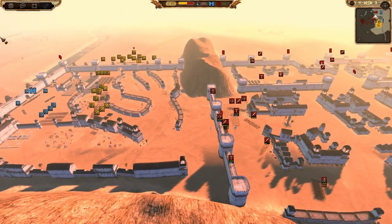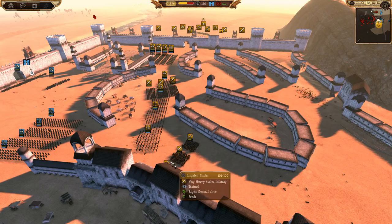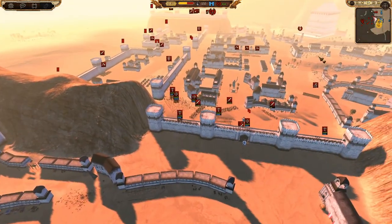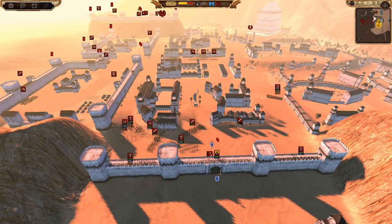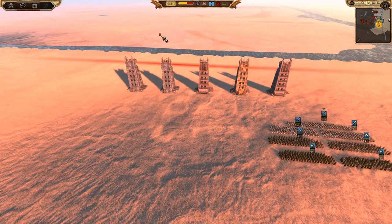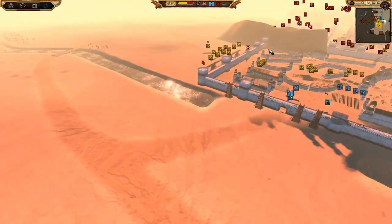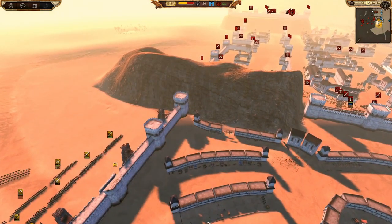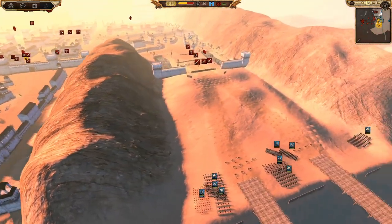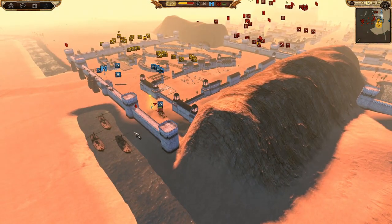We've set ourselves back, taken a lot of casualties to archers and towers just trying to find a way through. We're still really planning what to do, and Isengard is just sitting patiently. Eventually we'll realize to use the towers we've left at the back, and make an assault around that flank. There are a few more forays forward like this trying to break through, but I'll see you guys in a moment.